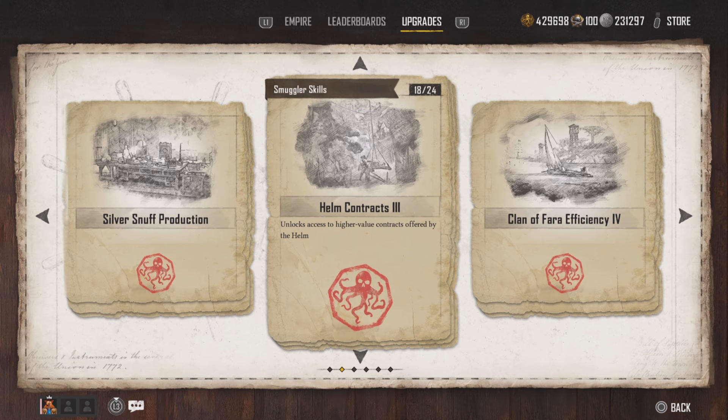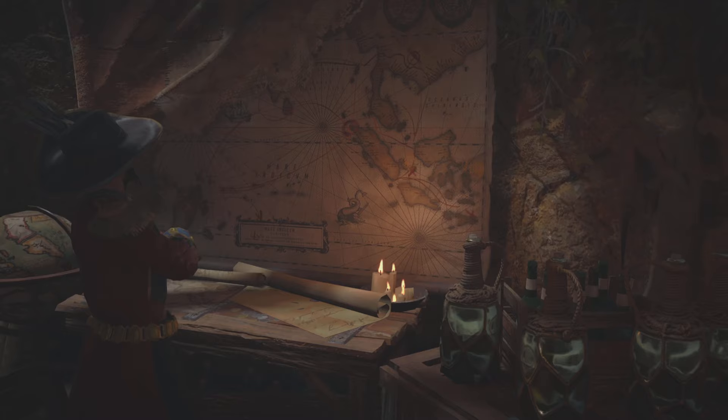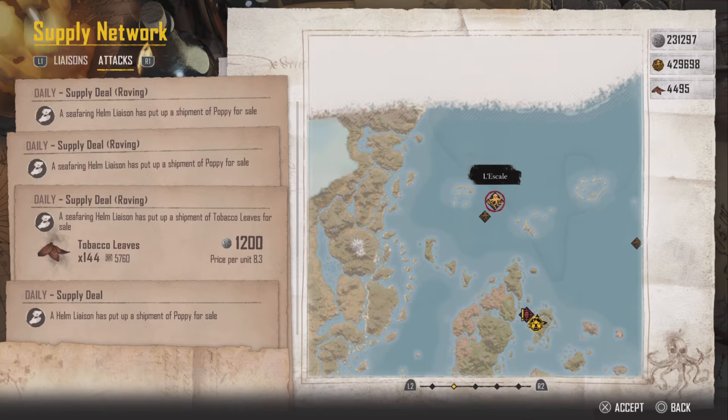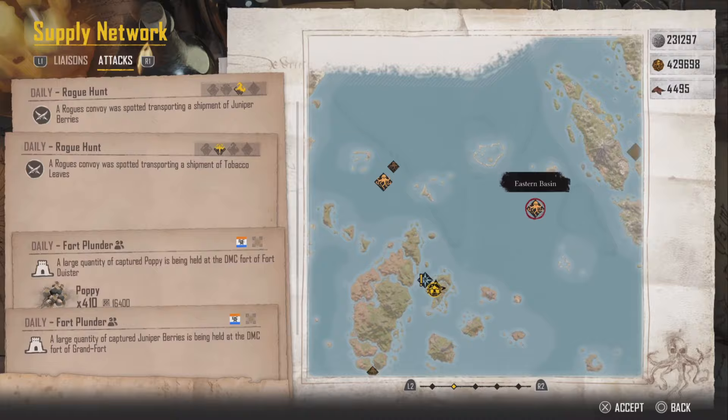You can find fort plunders in the supply network under attacks. This page unlocks access to higher value contracts offered by the helm. Looking at the supply network, all these contracts get upgraded — the rovings, for example, start at 72 sugarcane, 72 poppy, and 72 tobacco leaves. Once you upgrade those pages you get 144 of each, and the fort plunder amounts also increase.